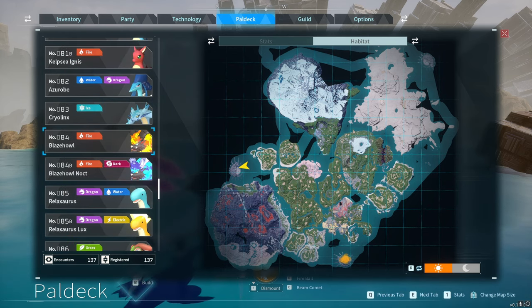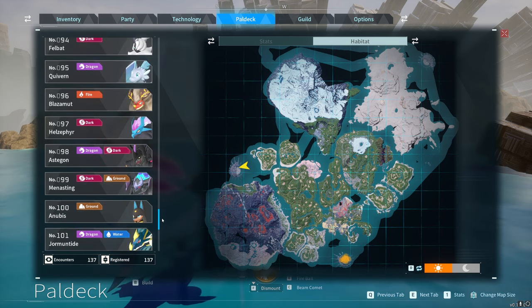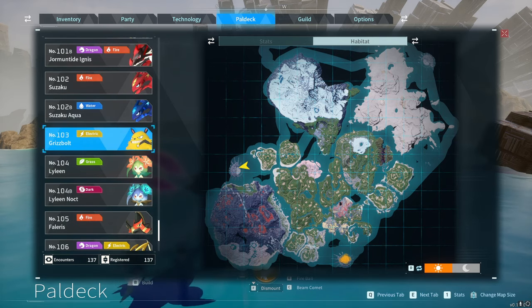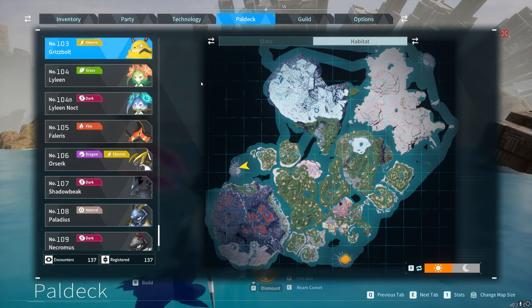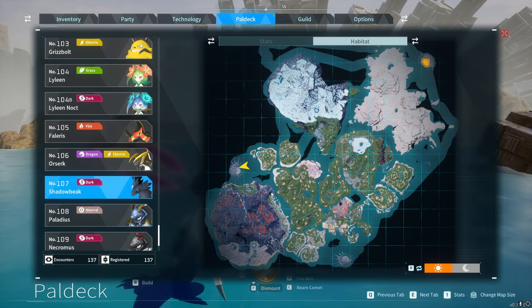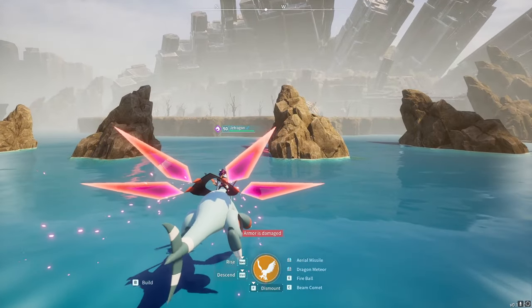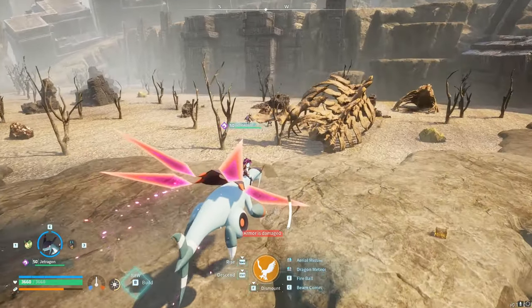You can get Quivern, Warsect, Kingpaca — so many different ones. There are a lot of really cool pals you can get early on. Grisbolt you can grab from the first zone around level 20, and you can breed with him — he's a really great pal. Basically all the pals that the trainers use in the towers: Lyleen, Grisbolt, Galerius, Ozerk, and Shadowbeak — those are all five of the ones used in the pal trainer towers.